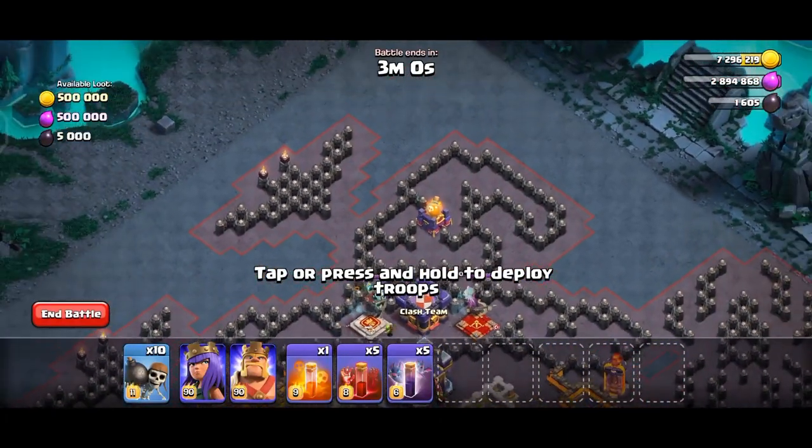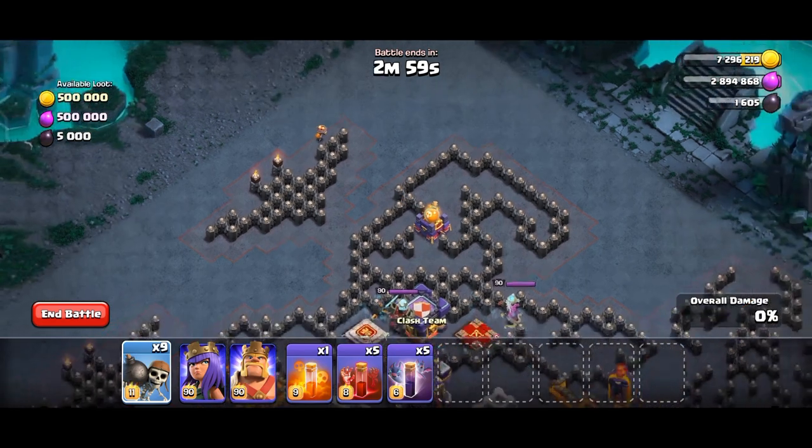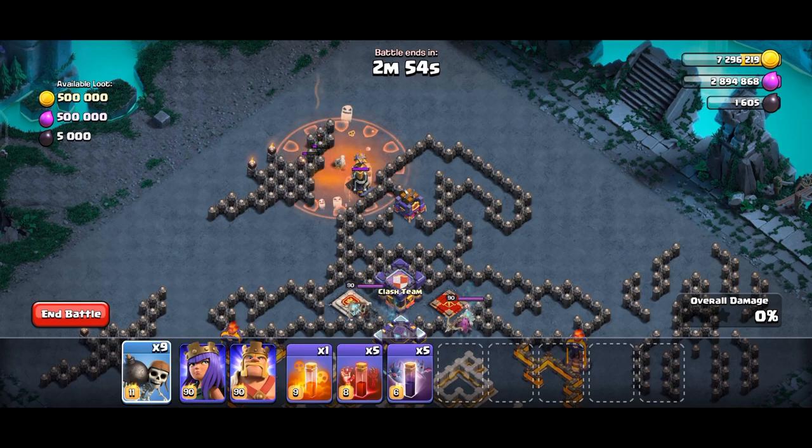First, deploy a wallbreaker at the top walls to activate the poison tower. Wait for the poison to vanish.